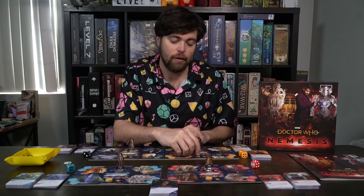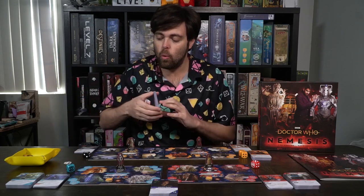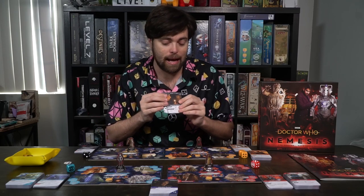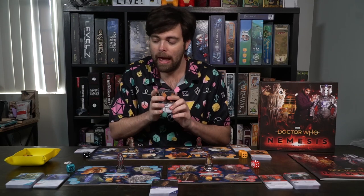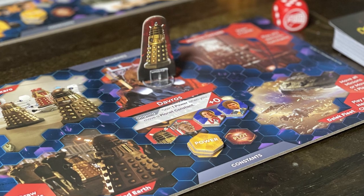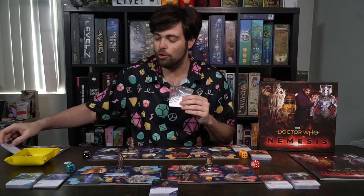Give each player two power and place it on their power slot on their game board. Each faction is going to have their own unique faction die or dice — set that next to their player board — as well as 27 cards of the symbol on the board. For example, on the Weeping Angels board, you'd find the 27 cards with that symbol in the top left hand corner and set them aside. Then, based on the side of the board you selected, choose the five cards that have that symbol and add them to your deck.